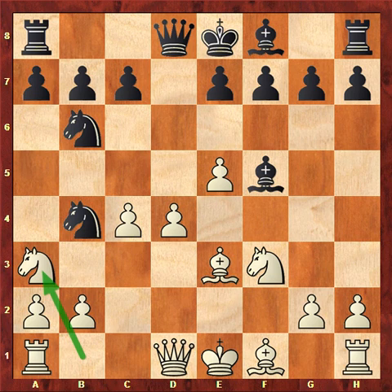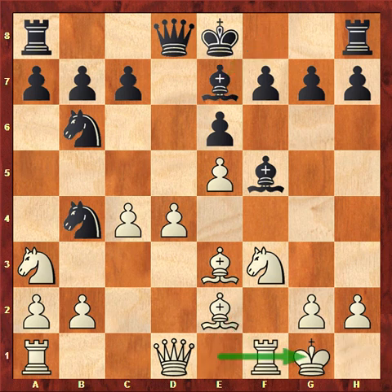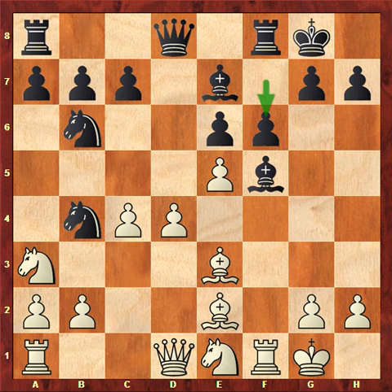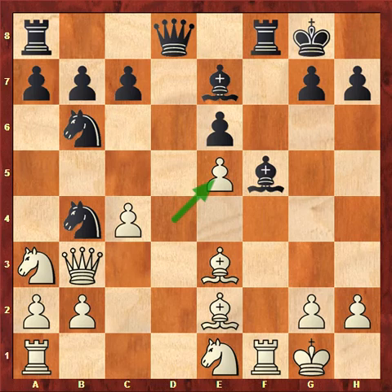So knight a3 from Ortega is forced, protecting the c2 square. e6, bishop e2, bishop e7, and both players castled. Knight e1, f6 to open up the game. Queen b3, f takes, d takes, and c6 to keep the knight on a3, which is not well positioned from the b5 square.